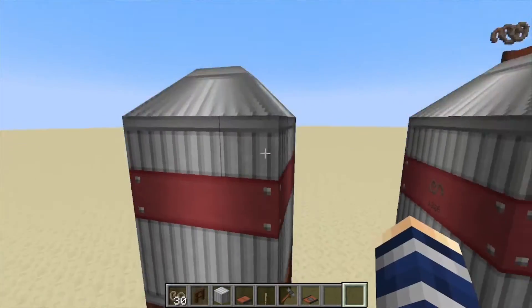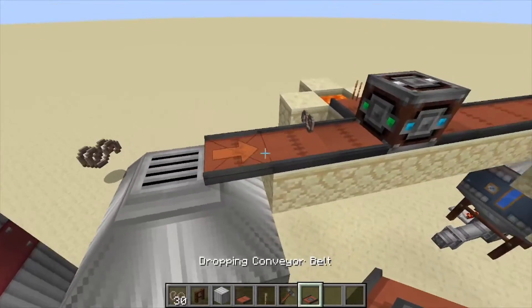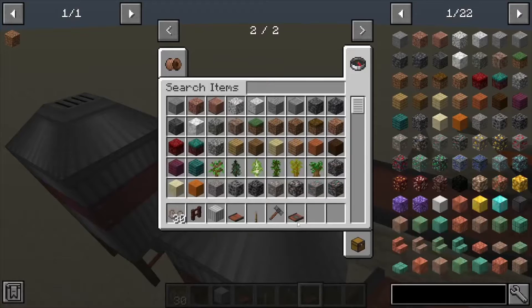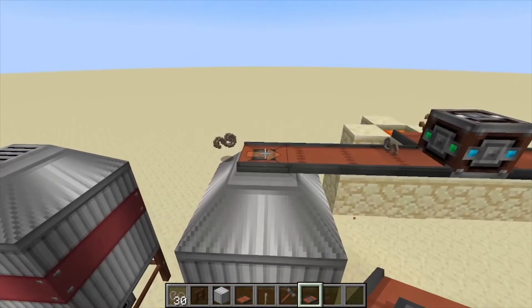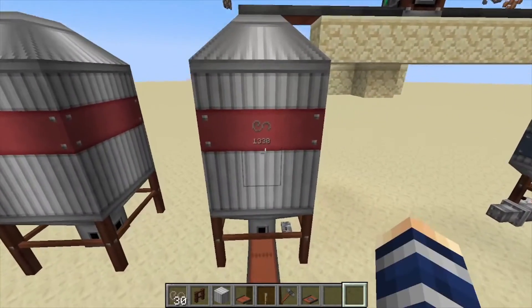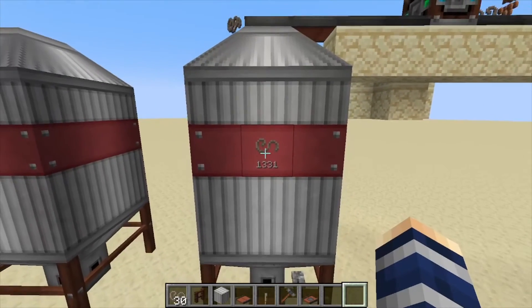A few different things to know about this: it does import from the top, but it doesn't do it automatically — you need a hopper, or like I'm using here, a dropping conveyor belt, and that will automatically send the items down into the silo. It does display what's in it, which is 1,300 industrial hemp in this case.